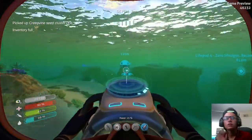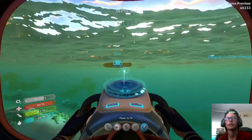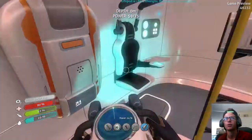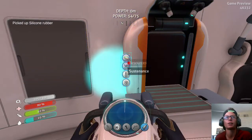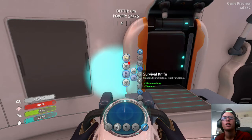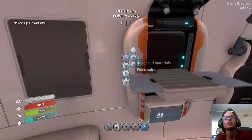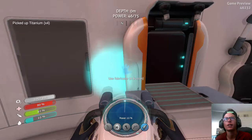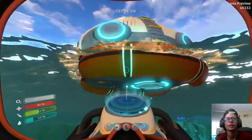So guys, today this video might be a little shorter than my normal Subnautica videos, just because it depends on how much time I have. I gotta probably be out by 2:40 for football. I don't know, this might be one of the shorter videos I do. I wanted a power cell. I might as well get that. There we go, alright, now I got enough titanium. Got a power cell and I got the stuff I need for the fabricator.